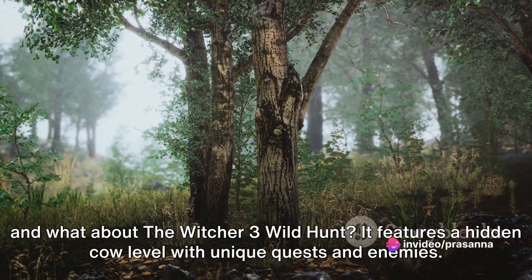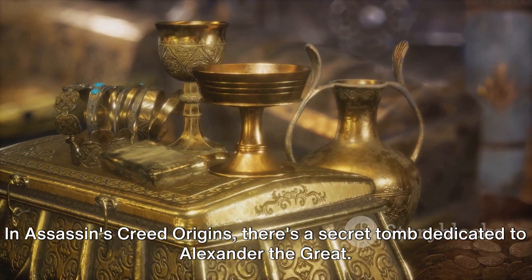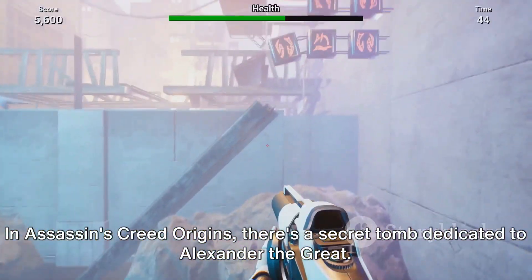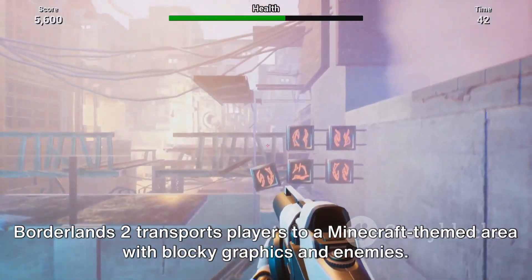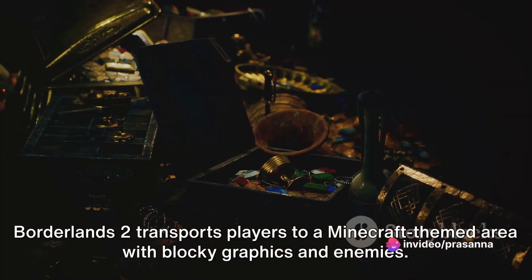The Witcher 3 features a hidden cow level with unique quests and enemies. In Assassin's Creed Origins, there's a secret tomb dedicated to Alexander the Great. Borderlands 2 transports players to a Minecraft-themed area with blocky graphics and enemies.